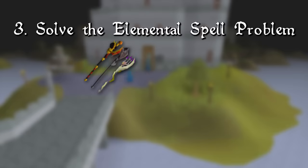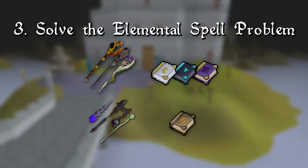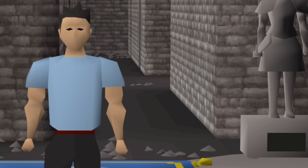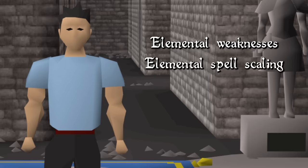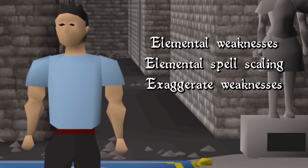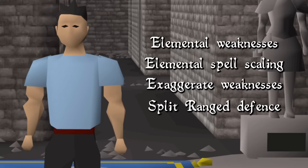These adjustments will widen the gap between attack styles that NPCs are vulnerable and invulnerable to, and even add new defensive bonuses to consider when gearing up for your slayer task. And finally, goal number three: solve the elemental spell problem. A powered staff paired with any of the three non-standard spellbooks has become the go-to choice for most combat scenarios, so the old-school team is looking to give you more potential situations to swap to the standard spellbook for PvMing. Here are the ways we'll see these goals achieved: implement elemental weaknesses, supplement these weaknesses with elemental spell scaling, exaggerate existing weaknesses, and implement a new split ranged weakness — light, standard, and heavy.